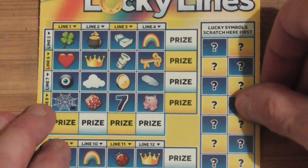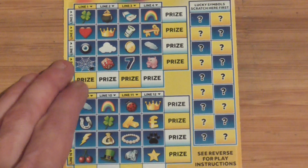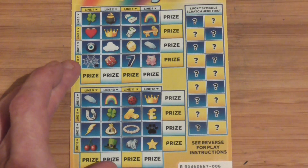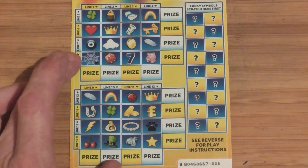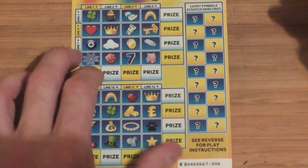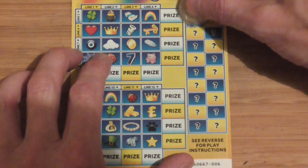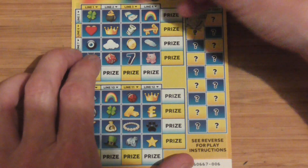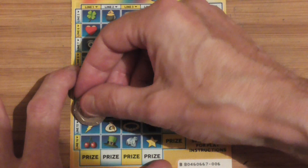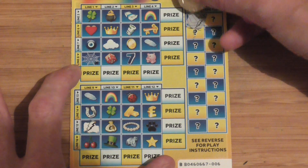Right, on to the next — the Lucky Lines. This is the one that takes a little bit longer. I'll get back on there so you can see. Just making sure that's lined up properly. Looking at the symbols. Where they're hiding — it's a lightning bolt. I like these ones, even though they are a little bit slow.